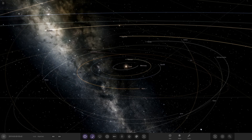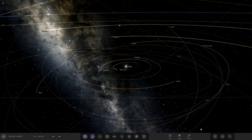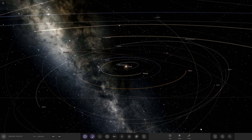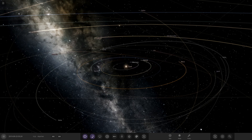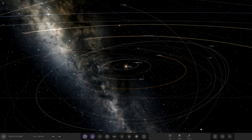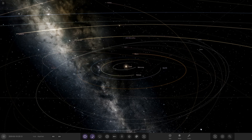Hello everyone and welcome back to another Universe Sandbox video. Today we're doing another episode of checking out one of your solar systems. I think today is episode 170 of this series - we're only 30 away from the big 200, which is pretty insane. But without further ado, let's get into today's system. This one is from mad planet guy and it's called '135 Stable Star Systems.'